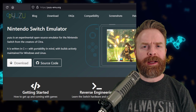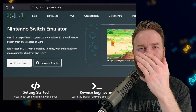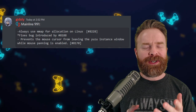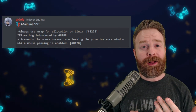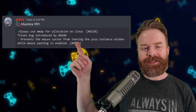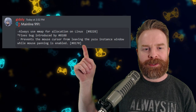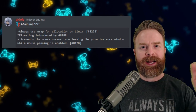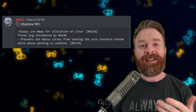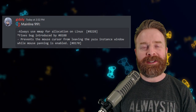Next up, we're still talking about Switch emulation on PC, but we're changing emulators and talking about Yuzu. Yuzu also just got a brand new update. This isn't much of an earth-shattering update, but it's a pretty big quality of life improvement worth calling out: it prevents the mouse cursor from leaving the Yuzu instance window while mouse panning is enabled. Previously you could drag the mouse right out of the Yuzu instance, which was a bit of a headache while playing. Now it's nicely contained, and it should make your experience a lot better.